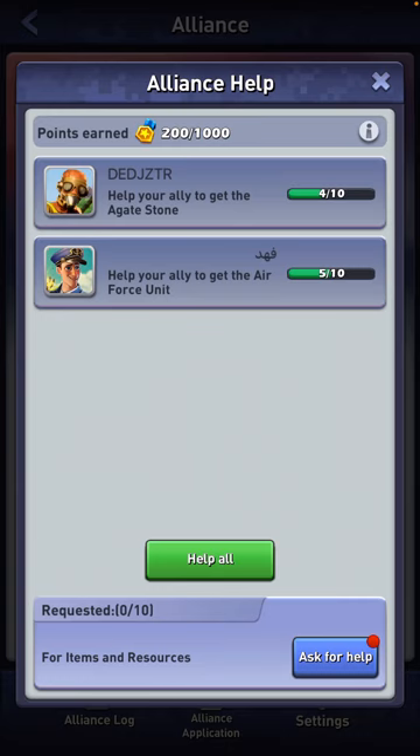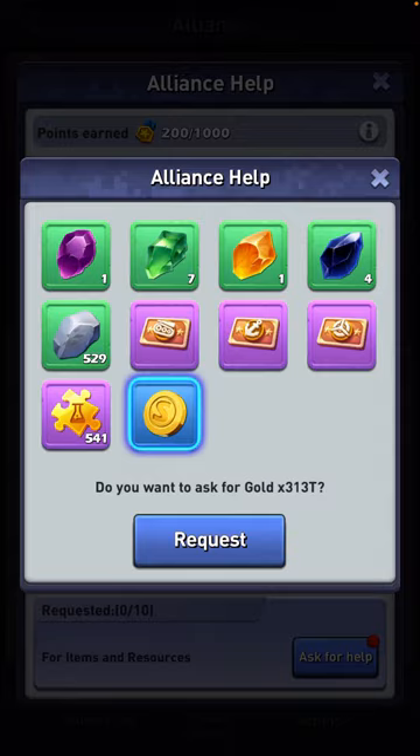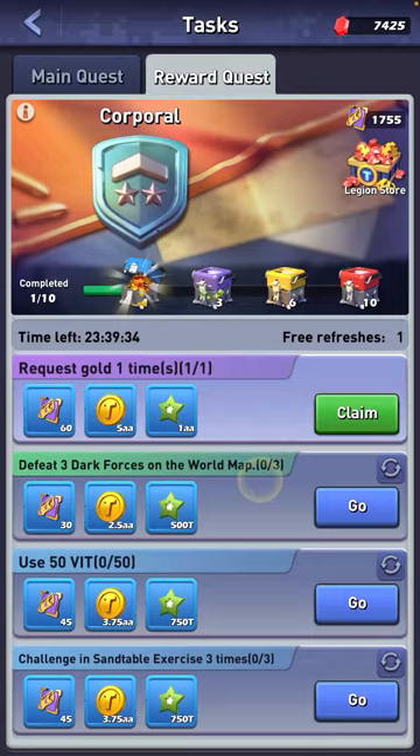You can cancel this request. So this is how you complete the task: ask for help, request gold, and the moment you've requested it, cancel it. Once you cancel it, you get your request back. And as you can see in the bottom left right here, I have finished my request gold achievement. You can claim that.